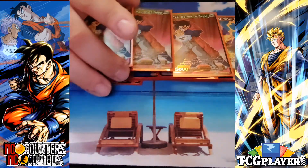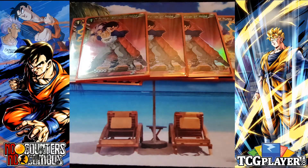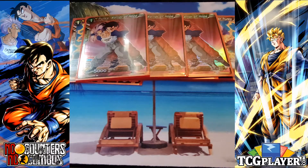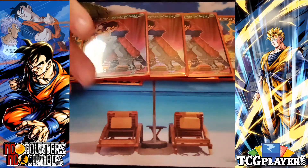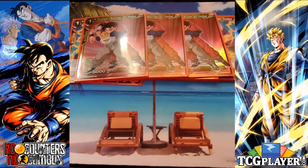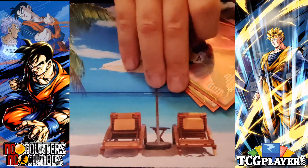My last one-drop is Trunks Warrior of Hope. He's unique so you can only control one at a time. If he sees a Future Gohan die, you can grab a three-drop Future Trunks and evolve on top of him from your deck — a nice way to get your chain started. Because he's unique, I only play three. If I draw him I usually put him in energy because I want to grab him from the deck with Desperate Last Stand. If your combo goes off the way you want it to, you'll set up nice stalwart boards with your Future Trunks guys.